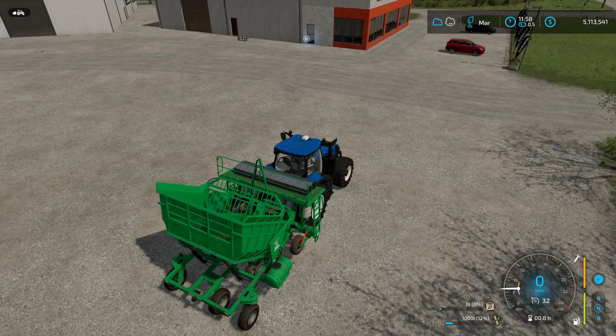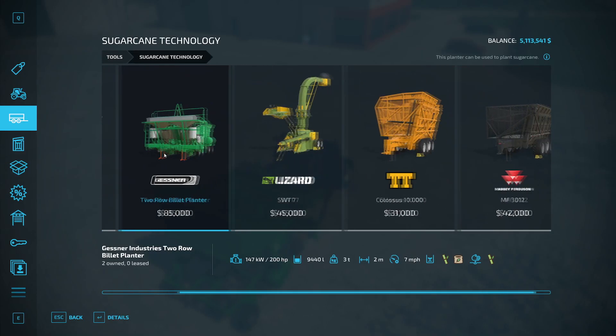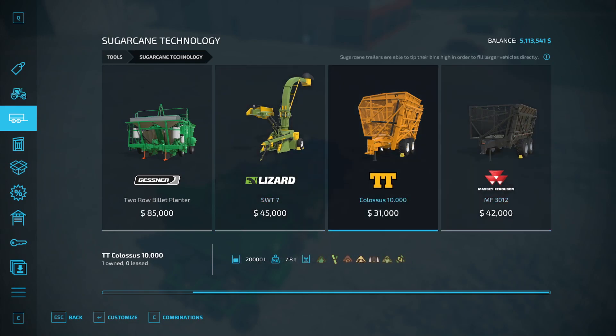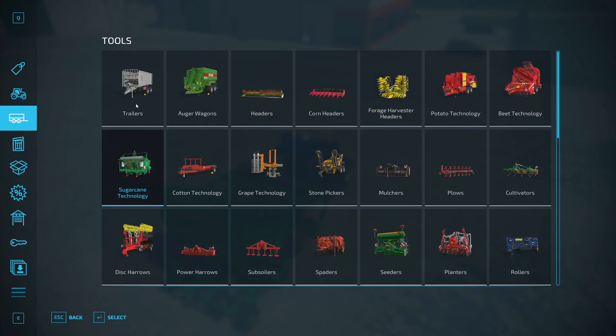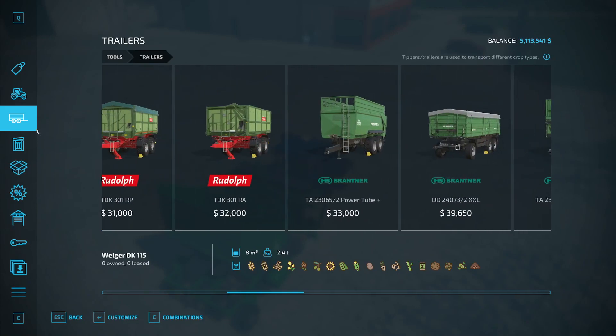If we look at the shop and go to tools, there's a sugarcane technology section. You have your planters and a basic harvester. We'll get a better harvester under vehicles later, and then two tippers that you don't have to use for sugarcane, but we'll see a function later where they can lift and dump the sugarcane, which is kind of nice. If you look at regular trailers, you'll also see the sugarcane symbol, so you can use those as well.